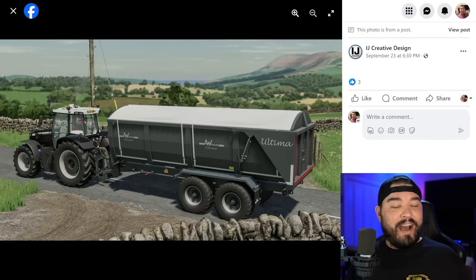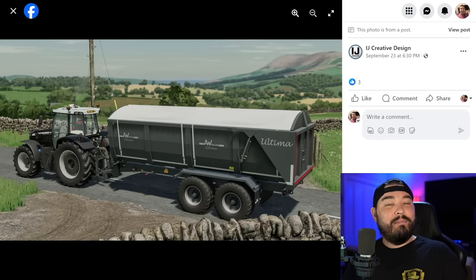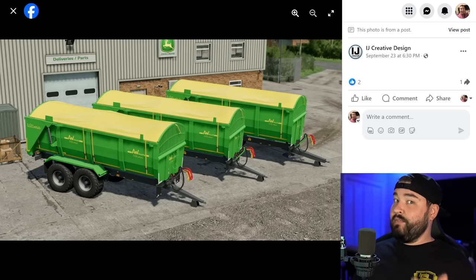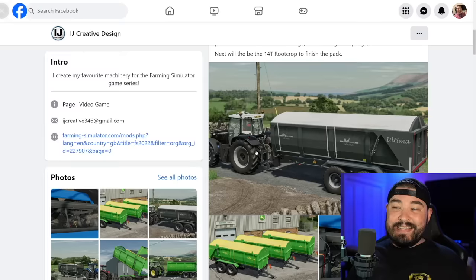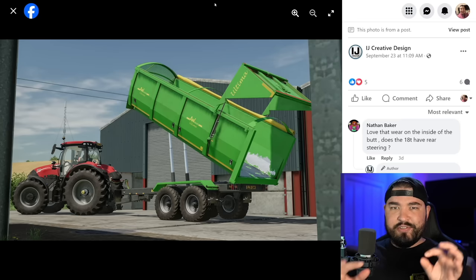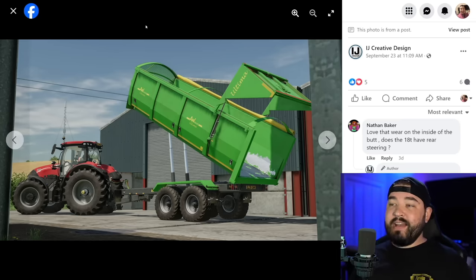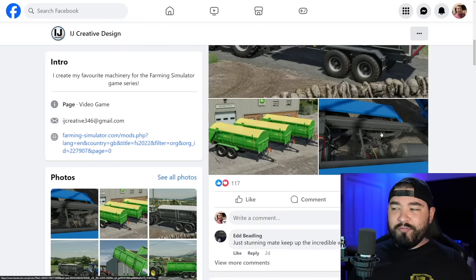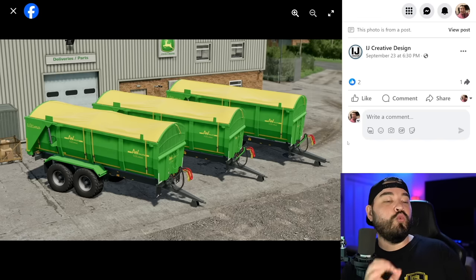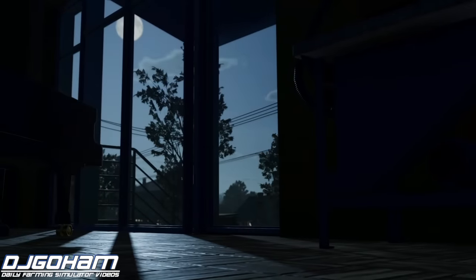Lastly, IJ Creative Design has some trailers for us — the AW Ultima Pack. We get to see the 16t today, in addition to the 14t already shown, and they show the 18t as well. The 14 and 16t are stretched versions of each other, while the 18t is stretched and raised. There's one more version coming with this pack — the 14t root crop variant — and then the pack will be complete.